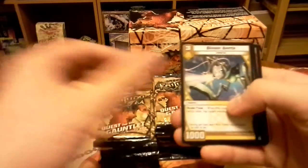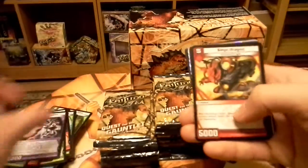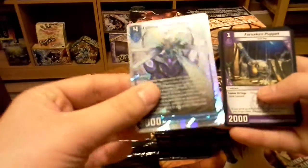I already see some foil. Railgun Raptor, Barbed Crusher, Blinder Beetle, Stiff as 4-Wall, Shock Troop, Violet Puffer, Cursed Phantom, Seas Dragon, Hydro Bot Nautilus, Cloudweave, and Exilark Grand Metacron.